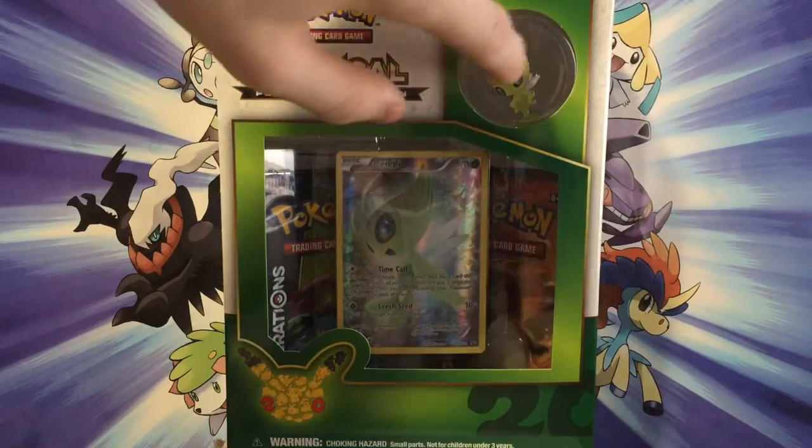So pretty much in this box you get a Celebi pin, a Celebi card, and two Generations booster packs.